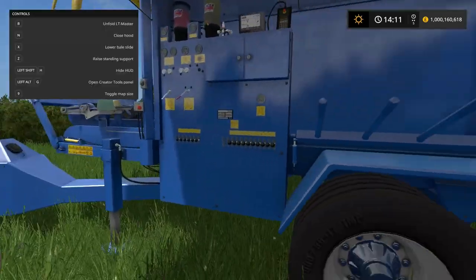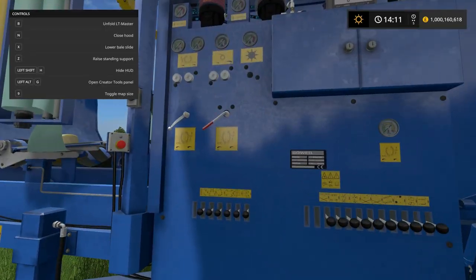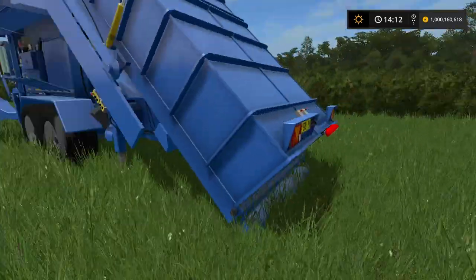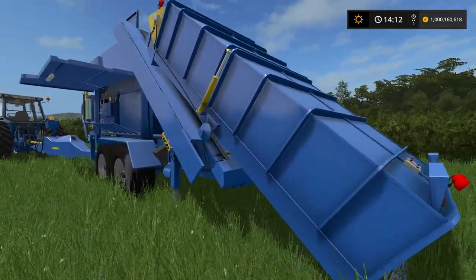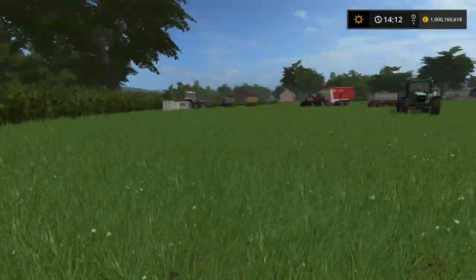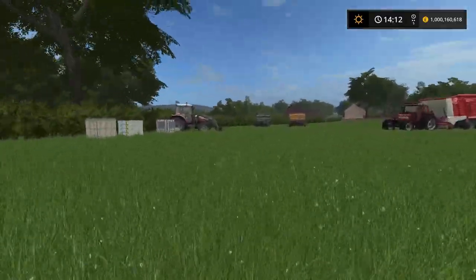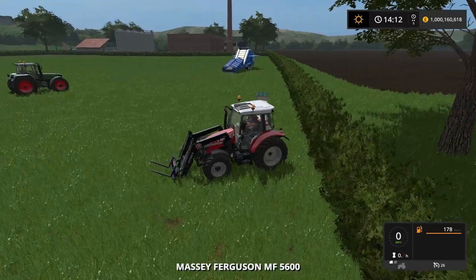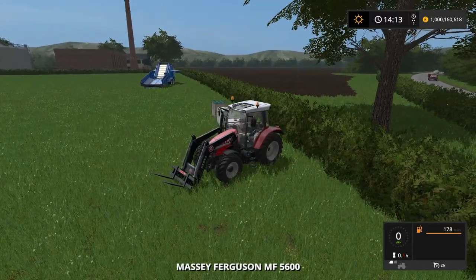Whilst we start filling this up, we use B to unfold the back. The back will come out and unfold - it's basically a massive conveyor belt sort of thing. Whilst that unfolds we need to come over to the Massey Ferguson drop nodes. This is the in-game one. Over there in the distance you can see it unfolding properly.